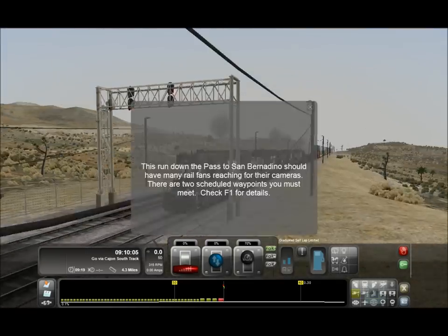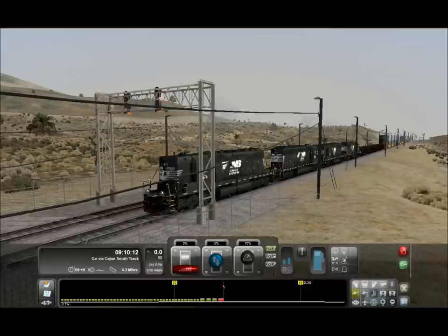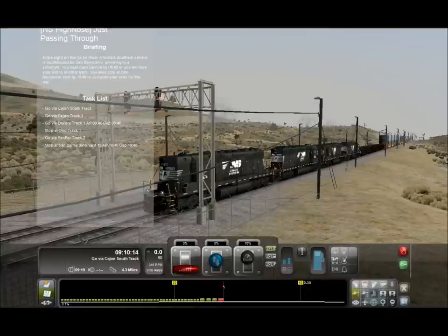We have many rail fans reaching for their cameras to schedule a way from which you must make check — F1 for details. Go via Cage on south track.